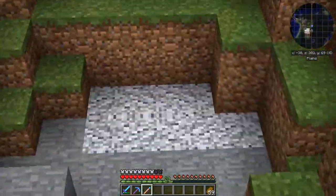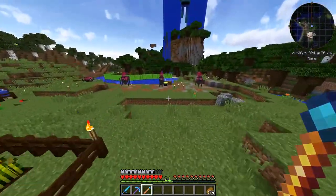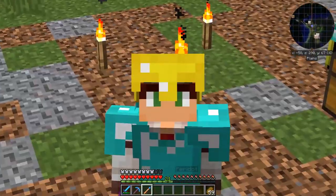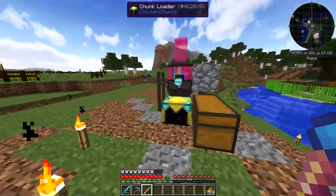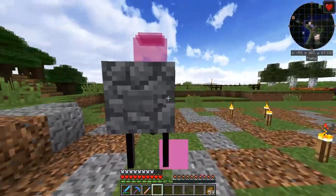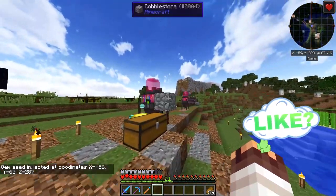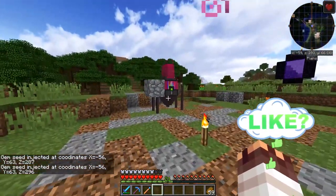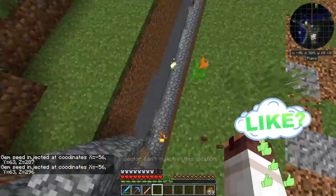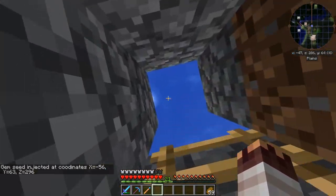I didn't expect a giant hole created by a creeper — gosh darn it, creepers! Okay, and another thing before going to the amethyst-powered experience generator: let's inject some more gems. Thank you for leaving likes on those videos — the more likes you leave, the more activated gem bases I get to inject more and more gems. Just two injections for now, but we'll come back here later and inject some more.